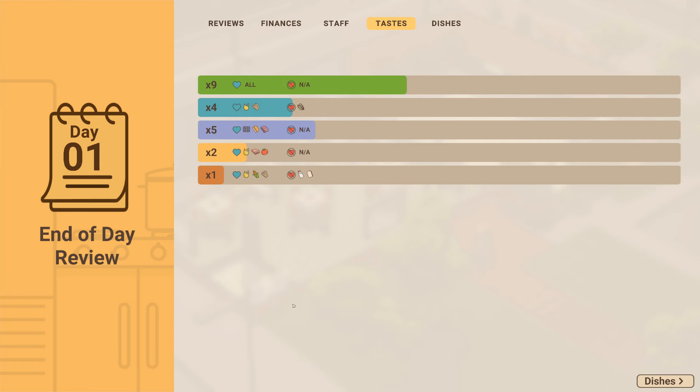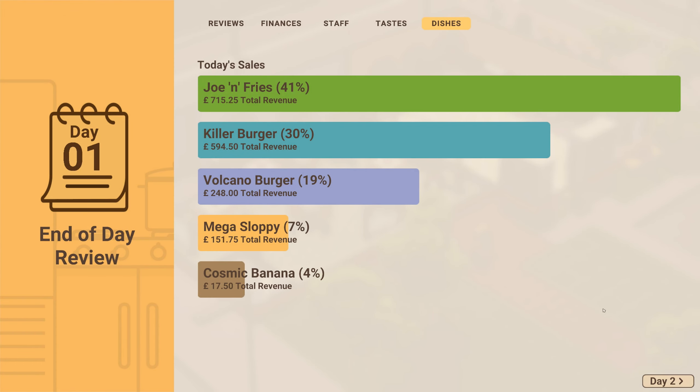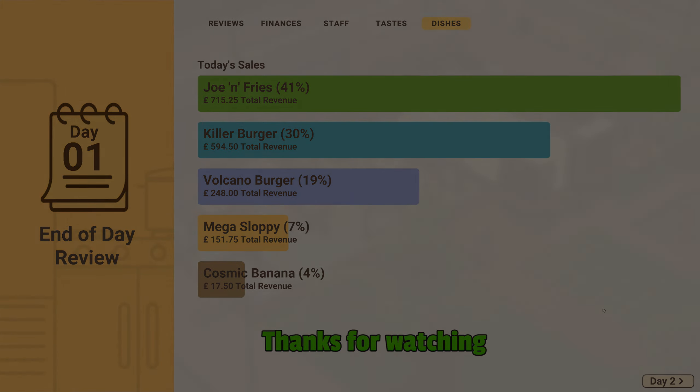I'm not really sure what the 'tastes' section means — everybody loved everything, times nine. Looking at the dishes: the top dish was Joan Fries at 41%, which brought in £715 of total revenue. Next was the Killer Burger despite its enormous price, then the Volcano Burger, the Mega Sloppy, and the Cosmic Banana. So that was the end of day one — thanks for joining me, Crunchy signing off, bye for now!